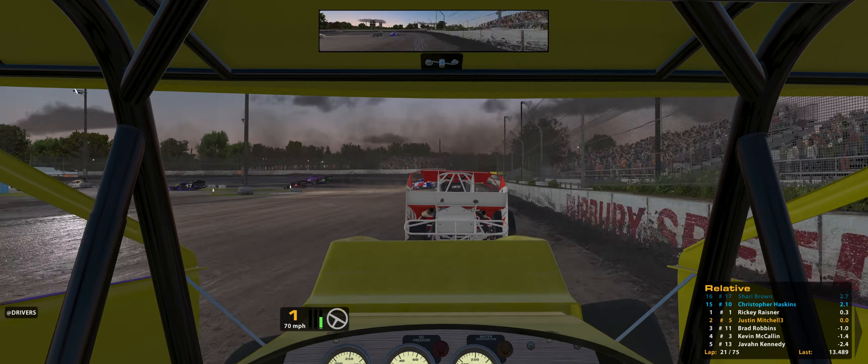Catch the 10 car — this track is just so tight. You can run the bottom but you really have to watch for people getting crossed up and coming down into you, which is exactly what happened to the leader there. I think the top line might be going away a little bit, and if you know how to run that middle to bottom you might be able to do something with it, but it's just tough everywhere around this place.